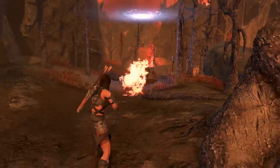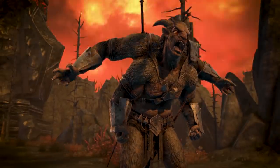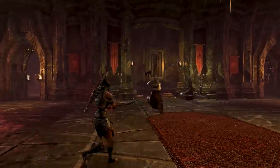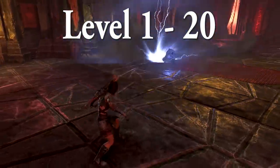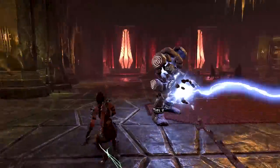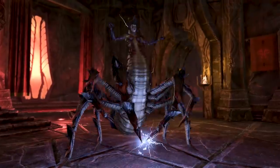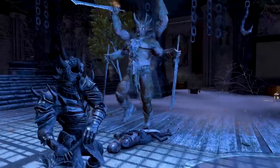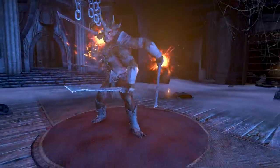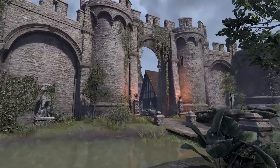There are two companions coming out with the Blackwood chapter: Bastion and Miri. They will serve as a foundation for the companion system. Their leveling progression is from level 1 to 20, which affects their combat prowess. Companions also have a rapport or relationship level ranging from great disdain to really liking you. You can increase or decrease this by committing acts that align with or go against their morality — for example, Bastion won't like you pickpocketing people, but Miri will be fine with it.